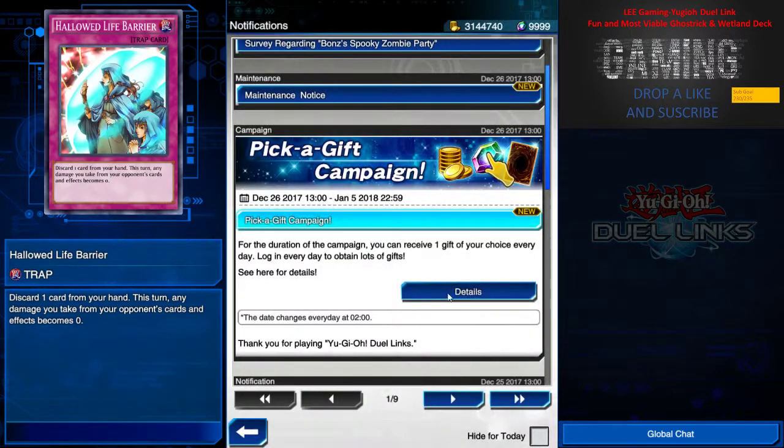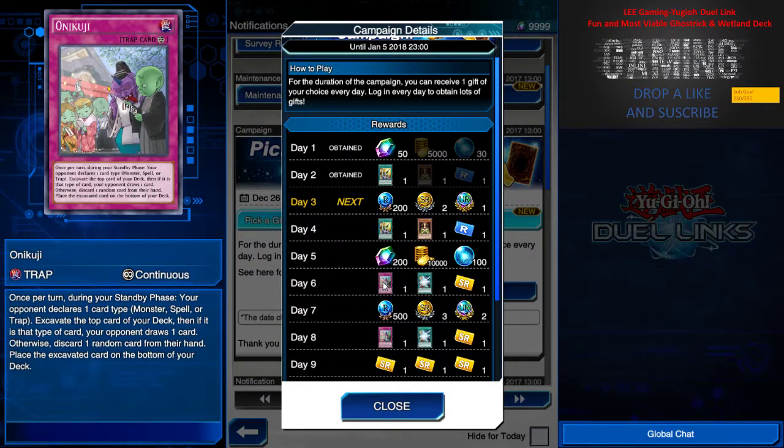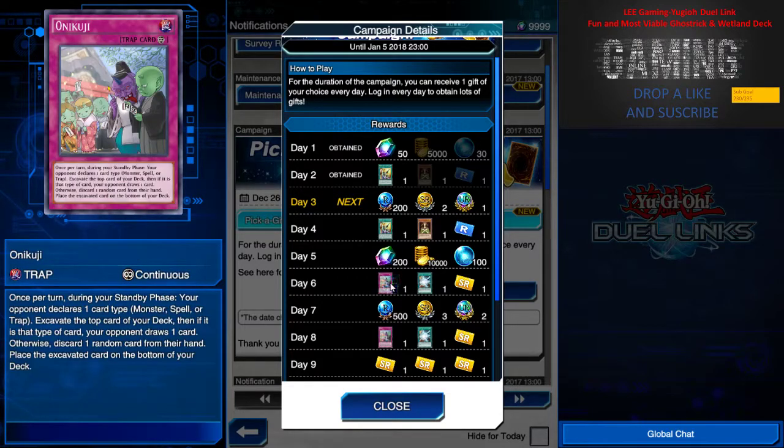People are confused about Onikuji versus Blue-Eyes White Dragon's Burst Stream of Destruction. Onikuji is a new card introduced in Duel Links — once per turn during your standby phase, your opponent declares one card type: monster, spell, or trap, and you excavate the top card of your deck. If it matches the declared type, your opponent draws one card; otherwise this card effect resolves. It's a pretty good milling card.